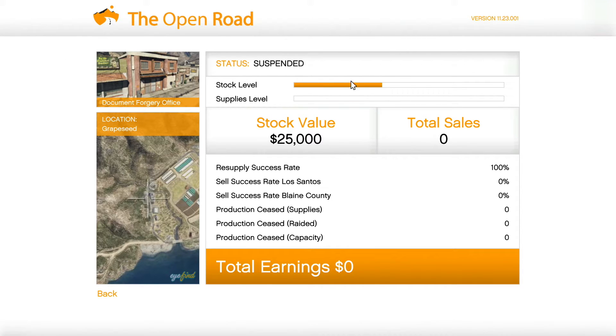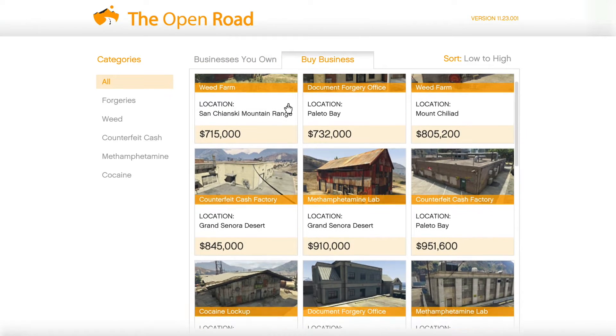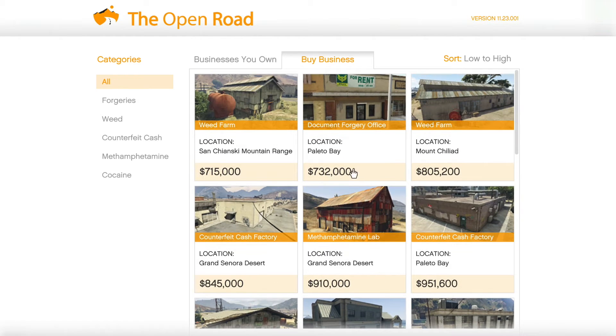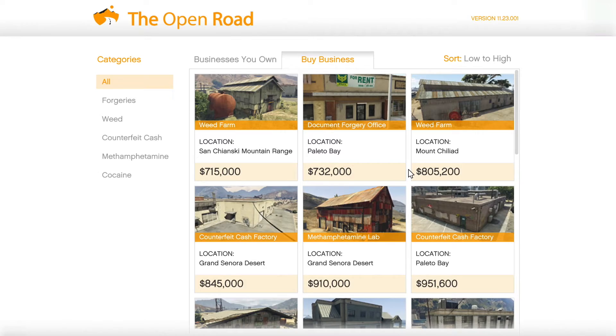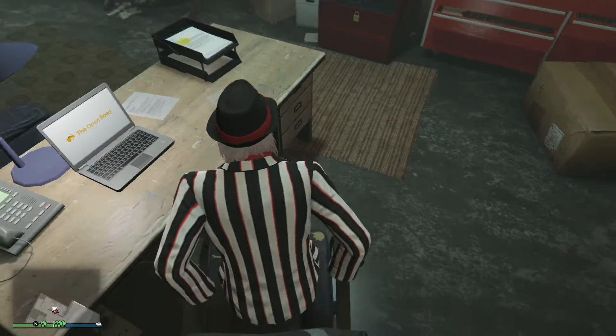The business is over here in Grape Seed. My stock level is about halfway, but you have to keep the supplies level up — you keep buying supplies. You can buy businesses, but you can only have one business per category. I have one forgeries business. You can buy weed, counterfeit cash, meth, and coke. These range from a price of $715,000 to well over $1.8 million. The more you have in here, the more profitable your business will be. You just buy supplies, let the workers inside the office do their job.